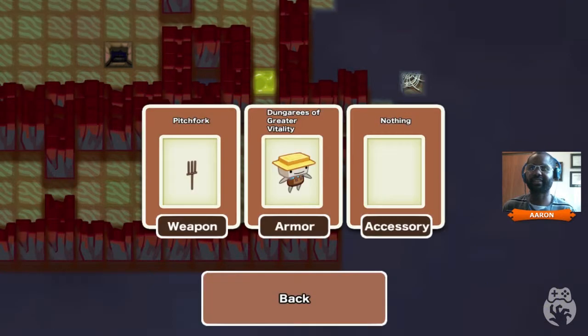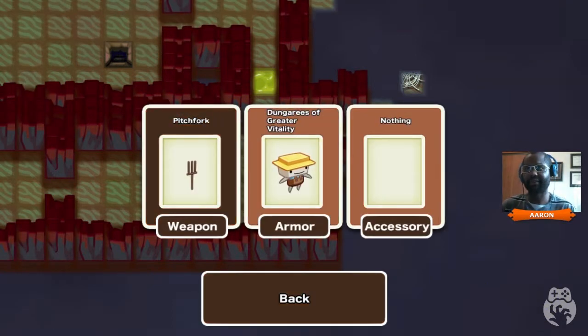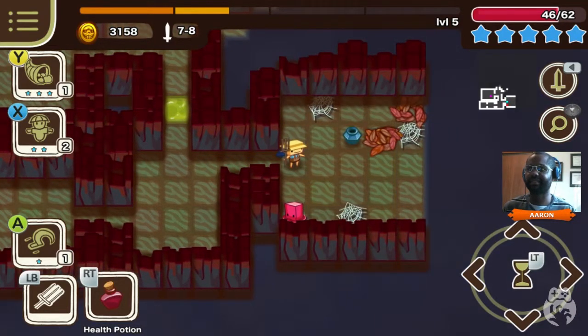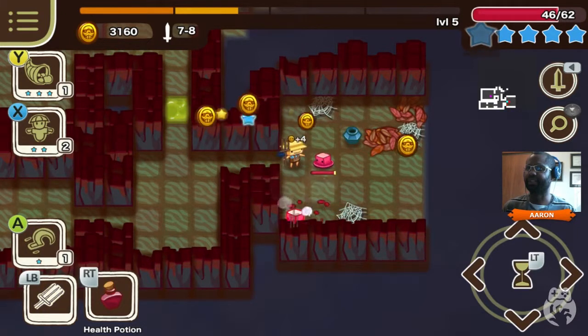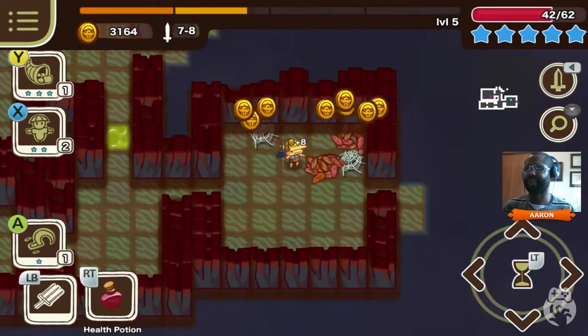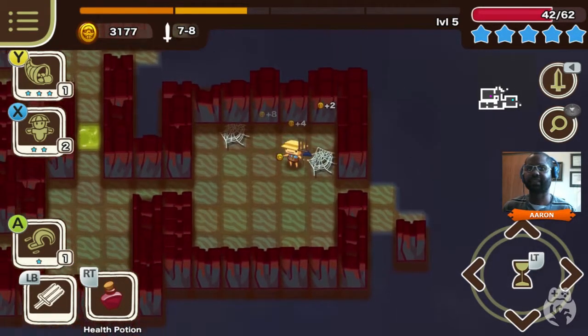You can also look at your stats over here - I should have showed that off. I have a normal pitchfork. I picked up these dungarees of greater vitality during this run. And you can get accessories - I've gotten one before, like a coin. But on this run, nothing yet. Unfortunately, it would have been nice. I'm going to hit you, and then - will I actually take the damage here? He'll move, but I don't know how the chain reaction goes. I took it. Teleport you. Cash me, Trebek.